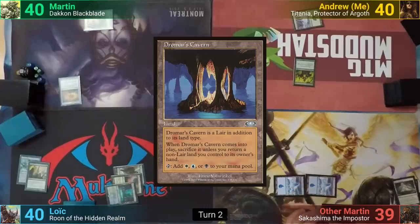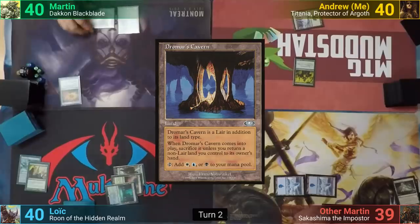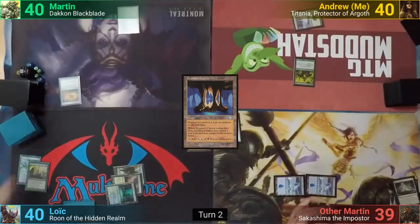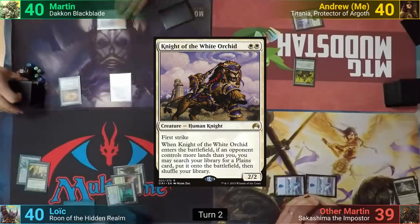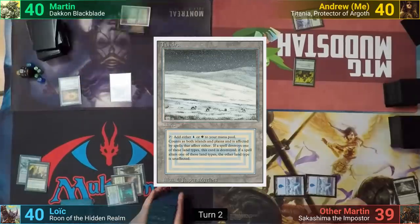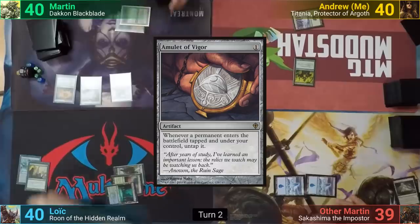Loic plays a Sun-Petal Grove, then casts a Farseek, going to find a Breeding Pool, putting it into play tapped, and passes. Martin floats a White and plays Dromar's Cavern, bouncing his basic back to hand. He taps the Cavern for White and casts Night of the White Orchard, finds a Tundra, putting it into play. He follows up with an Amulet of Vigor and then passes to me.